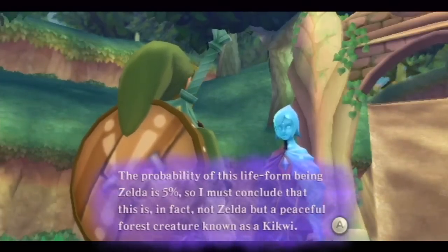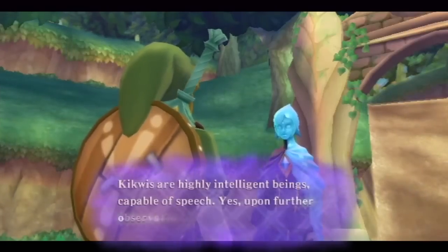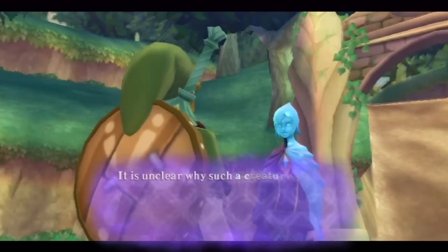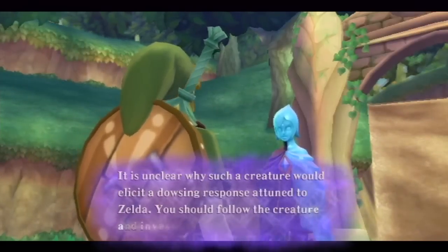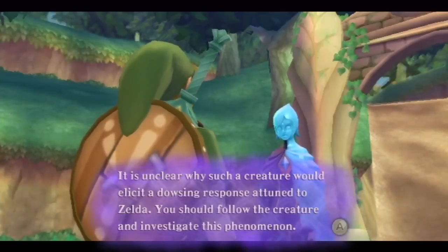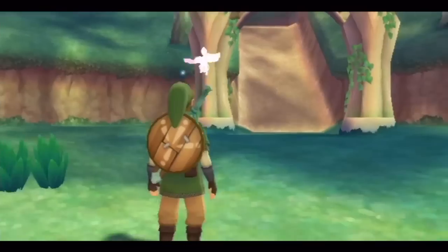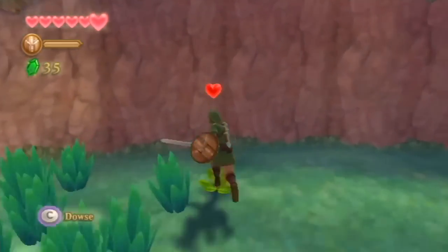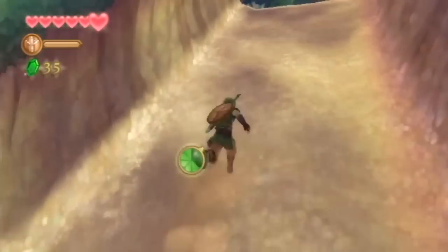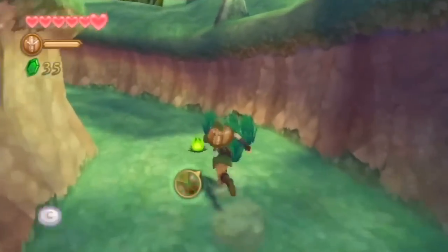Well I figured that one out — it's not Zelda. Fi continues: 'Kikwis are highly intelligent beings capable of speech. Upon further observation, clearly not Zelda. It is unclear why such a creature would elicit a dowsing response attuned to Zelda. You should follow the creature and investigate this phenomenon.' Why did Fi even take that question seriously? It's funny that Fee is making fun of you. It's not B, it's Fee — sorry.